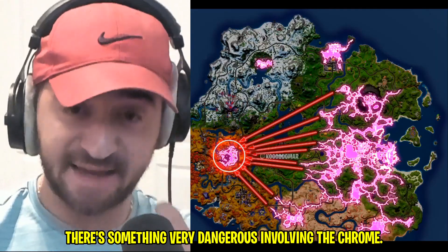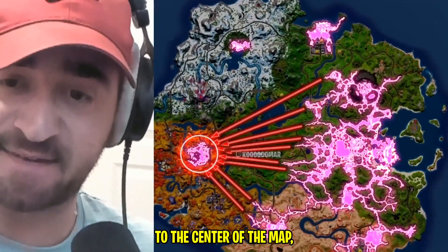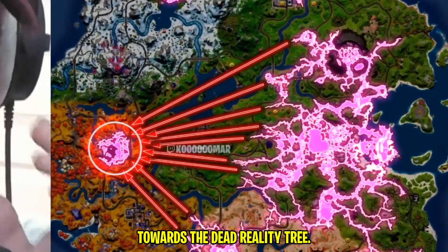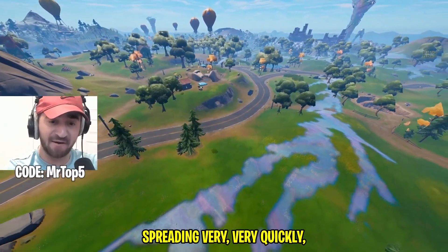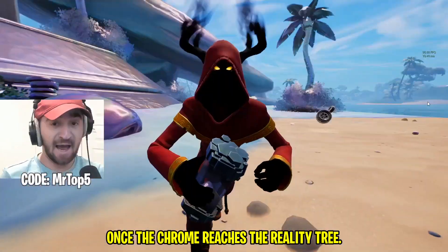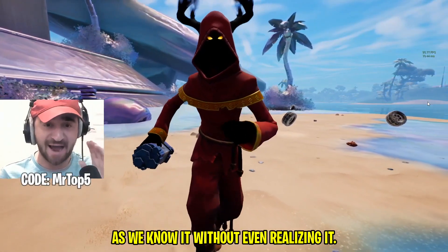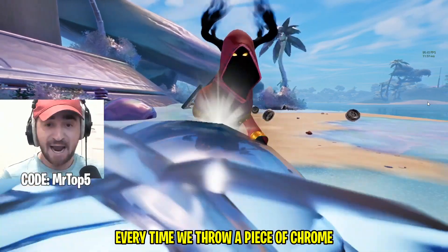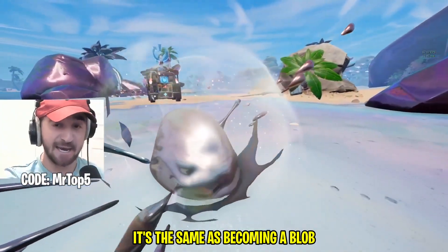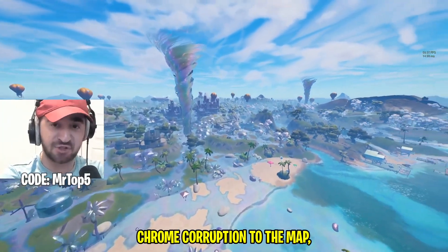Speaking of chrome, there is something very dangerous happening. All the chrome is starting on the right side and spreading to the center of the map, and no matter where you look, all of it is pointing towards the dead reality tree. The chrome is spreading very quickly. I have a crazy theory that we are actually destroying the Fortnite map without even realizing it — every time we throw chrome or become a blob, we are allowing this chrome to spread and corrupt the map.